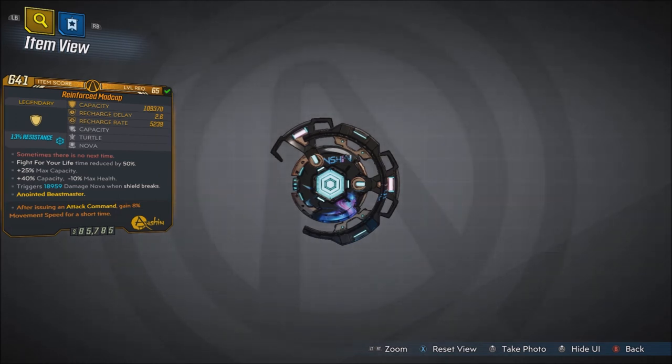The stats are: plus 25 max capacity, plus 40 capacity, minus 10 max health, triggers 18,959 damage nova when shield breaks. Capacity is 109,370, recharge delay is 2.6, recharge rate is 5,239. It's a capacity turtle nova shield. This one grants 13 resistance to cryo.